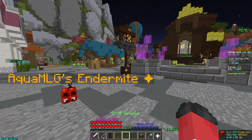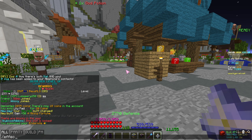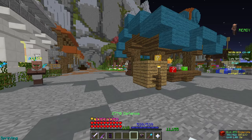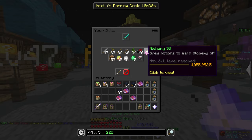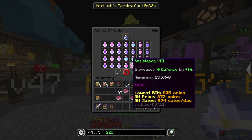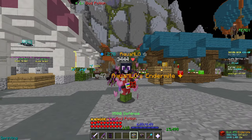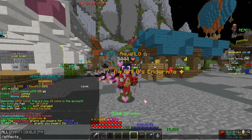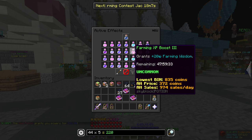The first thing I mentioned: stackable god potions. If I type slash effects, you can see I currently do not have a god potion on. So if I right-click this, as you might know, you get it for 24 hours if you have alchemy 50. Now if I type slash effects, you see 24 hours. Let me grab a second god potion out of my stack, right-click it again, and it grants it for another 24 hours. And if I go into my effects, I have 48 hours worth of god potions.